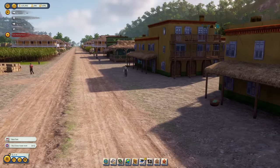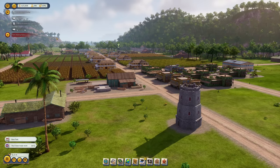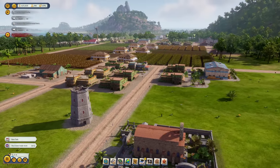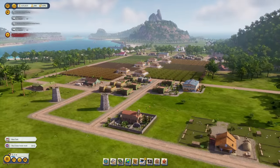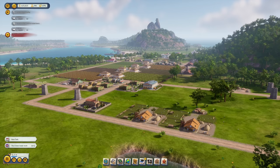Looking at the streets of Tropico, I think we've set the stage for advancing to the next era. We have some cash on hand, almost 300 people, and the constant pirate attacks don't bother us as much anymore. I think we're ready — we continue onwards to World Wars in the next episode. Stay tuned!